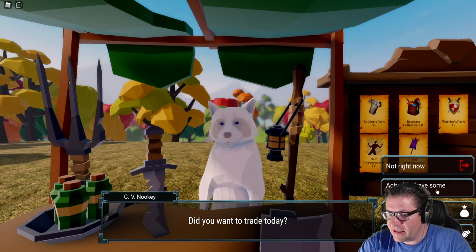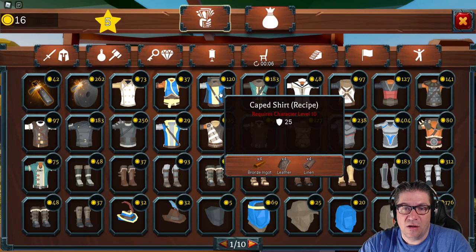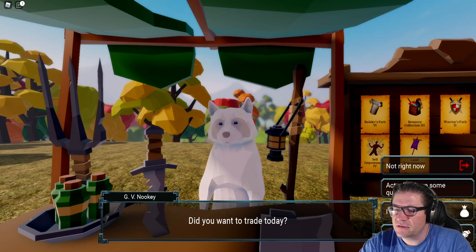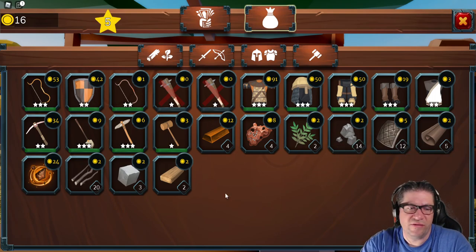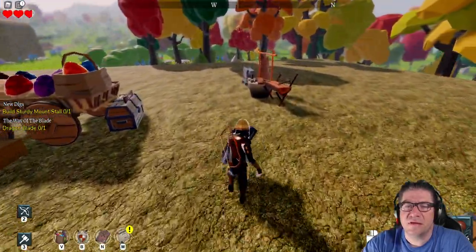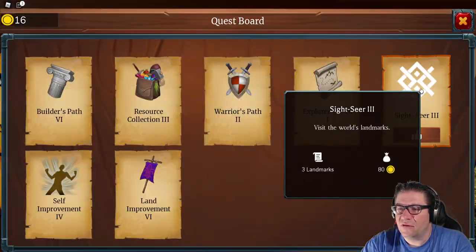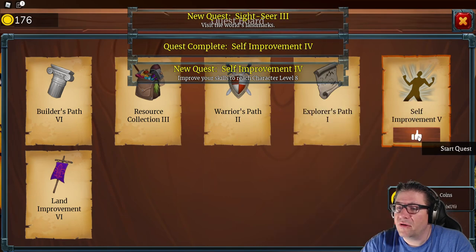I want to sell some stuff — I'm here to buy so I don't think I've got anything new. What is that beautiful thing? Requires character level 10. Sharpening stone recipe — we don't have enough money. Let me check the quests: Sightseer, get that one. Self-improvement, character level 8 — oh, I got that one too.